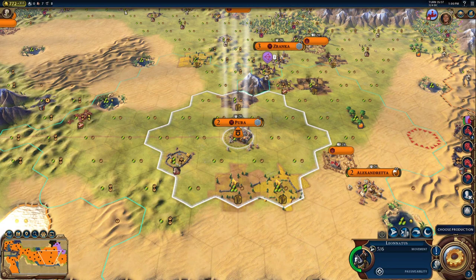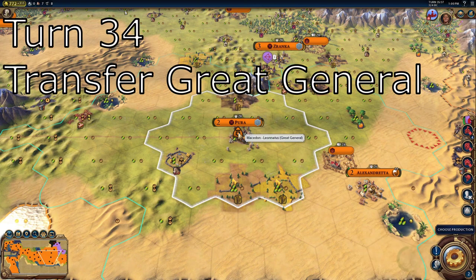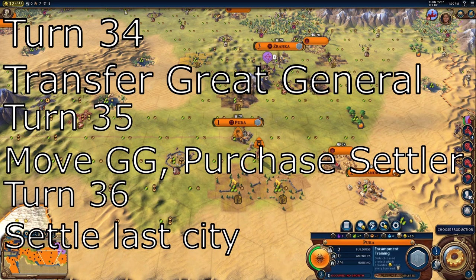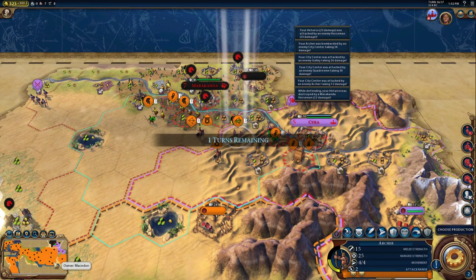What you want to do is find a city on the edge of the map with no enemies around. On turn 34, transfer one of your free great generals to that city. On turn 35, move them out of the city and also purchase your settler. That way on turn 36 the settler can gain the plus one or plus two movement, allowing it to settle on turn 36.